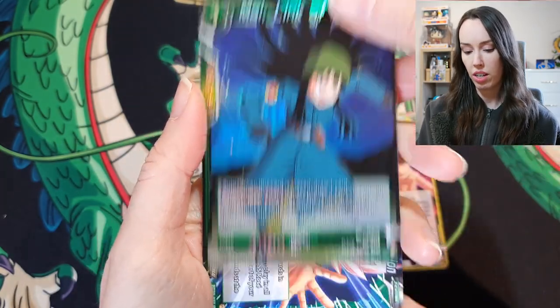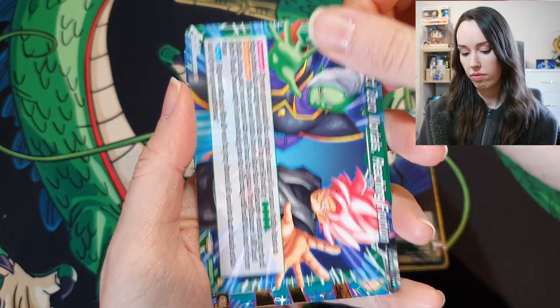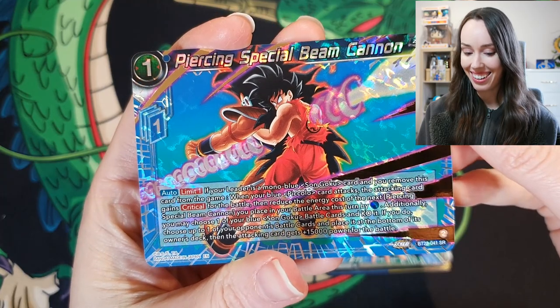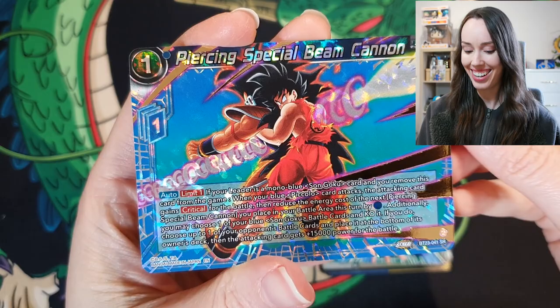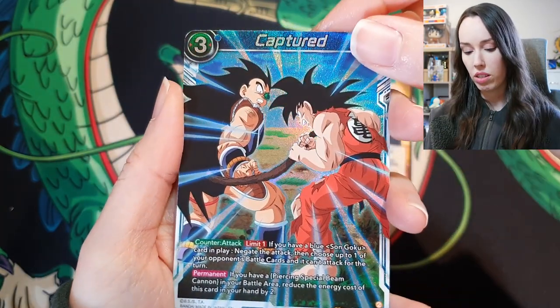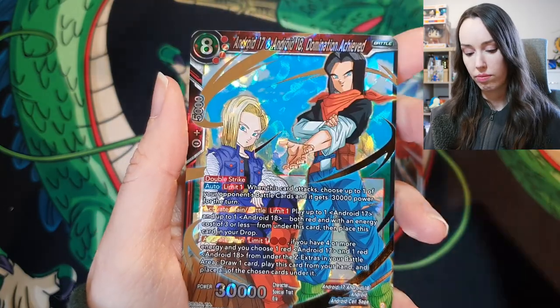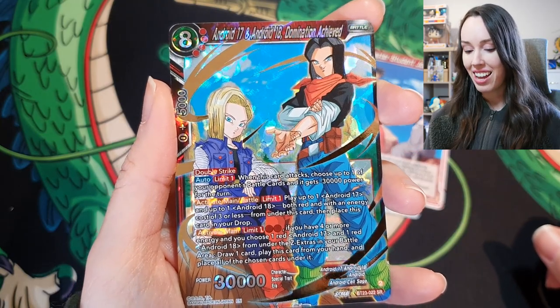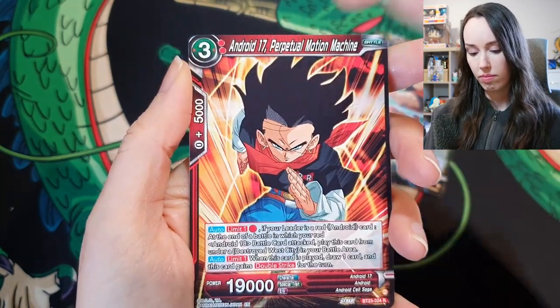Nice Hollow Mai right here. Another very nice SR — Piercing Special Beam Cannon. That is sick. Oh, that's a nice Hollow too, I really like that. And another SR — Android 17 and 18, Domination Achieved. Damn, that's a sick name.